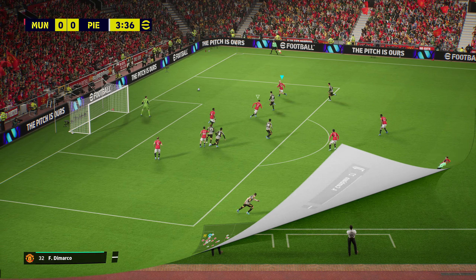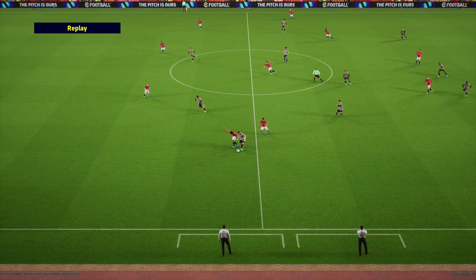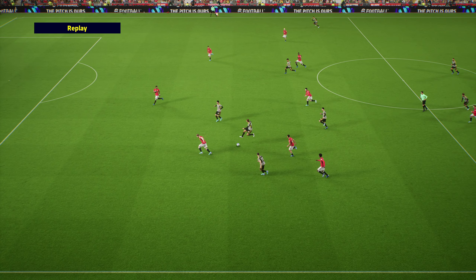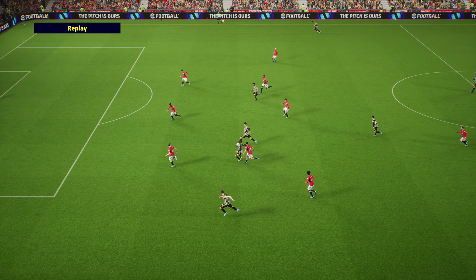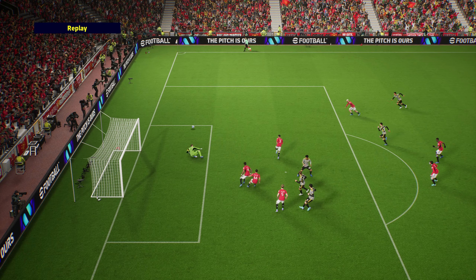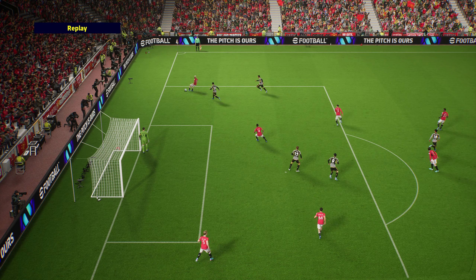Cajardo gets dispossessed here, and Trent Alexander-Arnold was high up the pitch, so he's going to leave you a little bit short in defense. These fullback finishers are much like attacking fullbacks in that regard - they do create defensive vulnerability when caught forward.